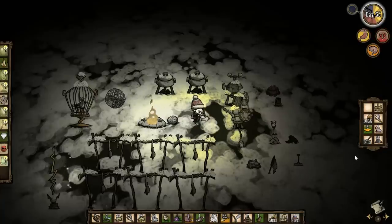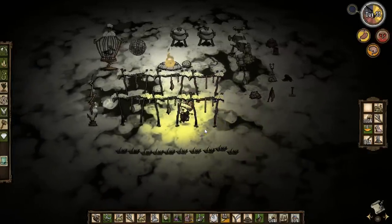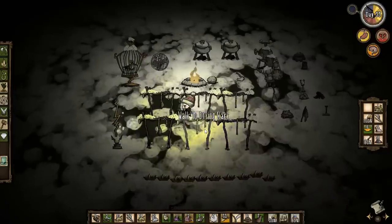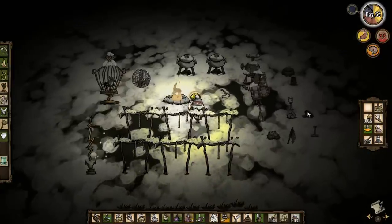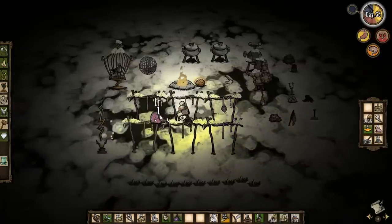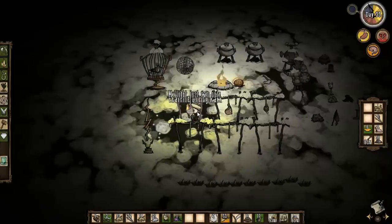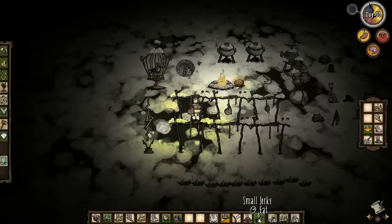What are we going to do tonight? I can harvest my drying racks, let's do that first. Boom and boom, cool. Do I have any morsels? Let's get a morsel up there, we've got a couple of meat to put up. Got some monster meat. I should eat a bunch of jerky to get my hit points back up - a couple more, there we go.